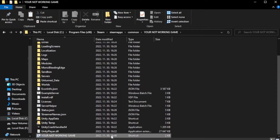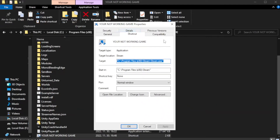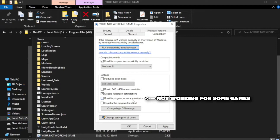Right-click your not-working game application and click Properties. Click the Compatibility tab. Check Run this program in compatibility mode — try Windows 7 and Windows 8. Check Disable Full Screen Optimizations. Check Run this program as an Administrator. Click Apply and OK.